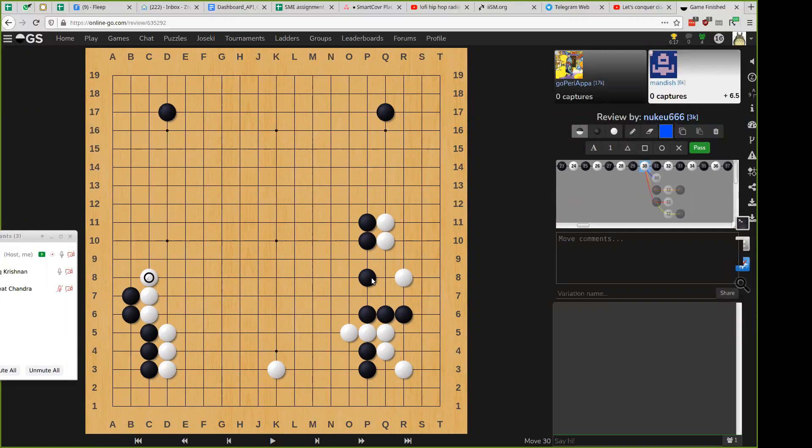You play on the first line — so this is called a monkey jump. This is what you would do near the endgame when you want to destroy his territory by playing under him. Monkey jumps are usually worth about eight to ten points.